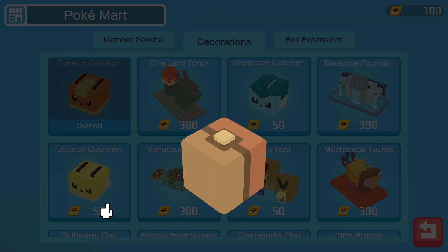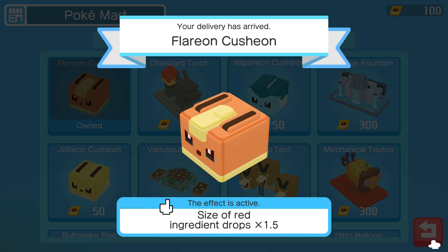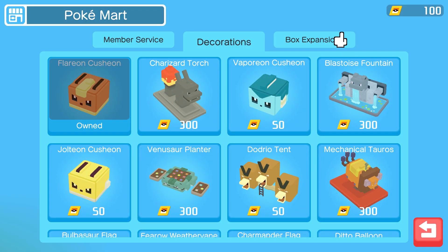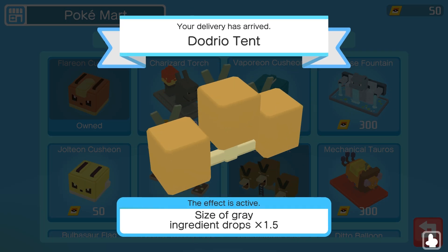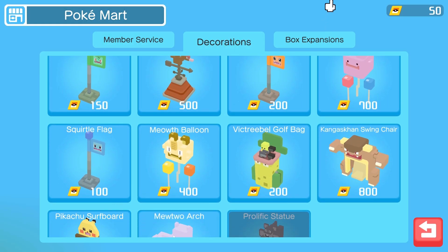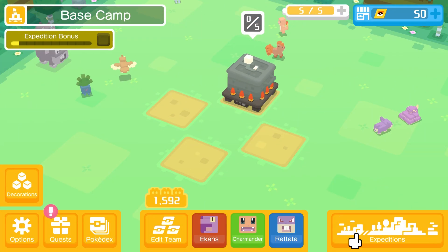Delivery is right - Flareon Cushion. The effect is active. That'll give us more ingredients in the drop. I kind of want... look at the Venusaur Planner. Dodrio Tent. Should we just blow all of our tickets right now? I kind of want to save up for our Charmander Flag right here - yeah, rep the starter. So let's save for the Charmander Flag.